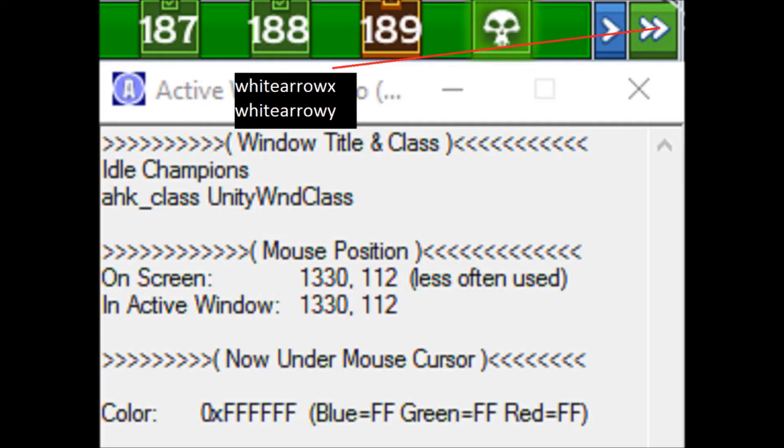Now things get a little more complicated. The last few variables involve more color testing to check for errors while the game is running. You'll need to use both parts of Windows Spy for this. White-Arrow-X and White-Arrow-Y check to see if the auto-progress arrow is white, which indicates that auto-progress is off. Thus these coordinates must be much more specific than earlier ones. Turn auto-progress off, then mouse over the arrows. Slowly move the mouse until the color under the cursor reads 0xFFFFF, as it does on screen now. Ensure you record the exact coordinates shown.